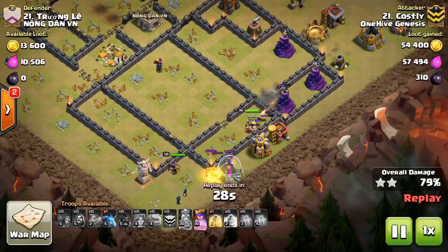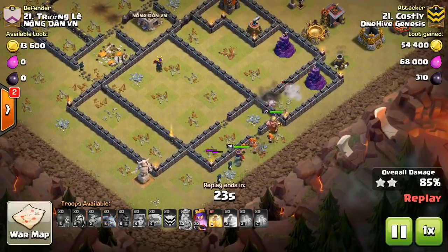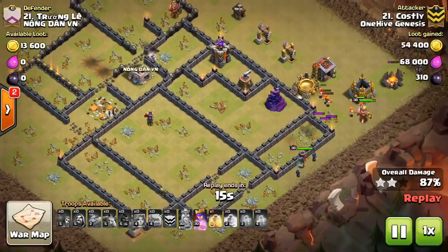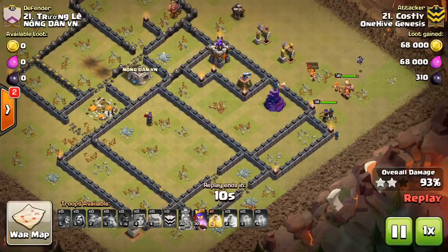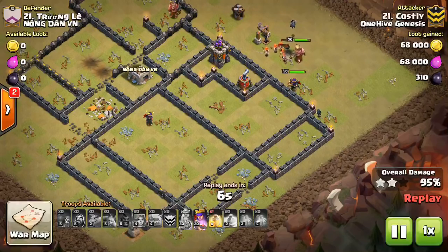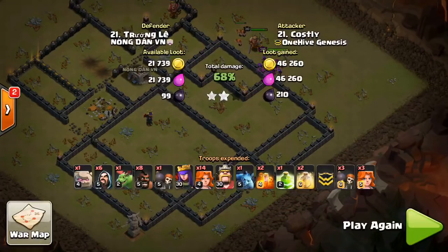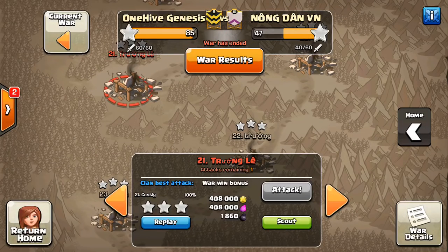They can take out pretty much an entire base — they've been pretty powerful at Town Hall 9 since that one valk update. Things slow down a little bit here because the hogs die, but the queen's following everything up, the king is still at full health, and there are quite a few valks and some wizards. Great job on base identification — sometimes you don't have to overcomplicate things, just bring a lot of valks. He even has one heal left over that he doesn't need to use. Awesome attack to Costly. Hope you guys enjoyed this war recap — definitely not the most competitive war, but it still had some nice attacks. More videos to come, so stay tuned. I'll see you guys in the next video. Bisectatron out.